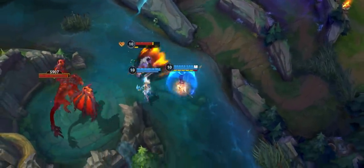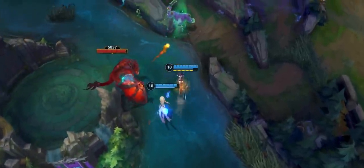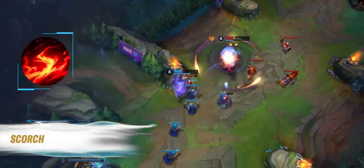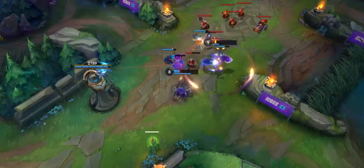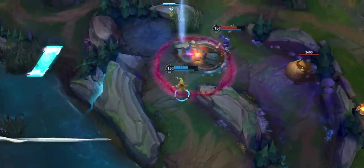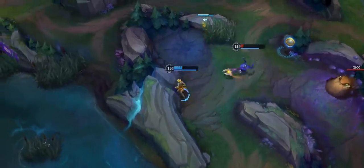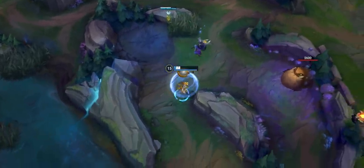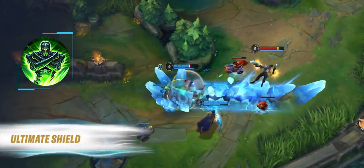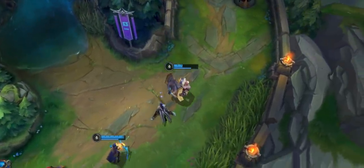A new minor rune in the Domination tree is Giant Slayer. It's perfect for when you know you'll be facing a tankier foe — you'll do increased damage based on how much bonus health your opponents build. Scorch is a minor rune in the Domination tree that will help you burn down your enemies in the early game; you'll deal a little extra magic damage after landing an ability. In the Resolve tree, Nullifying Orb is a new minor rune: if you take damage from a champion that brings you to low health, you'll gain a Mini Shield, granting some extra safety in tougher lane matchups. Ultimate Shield is another minor rune in the Resolve tree — after casting your ultimate, you'll gain a shield for a short duration, useful if you need more durability mid-fight.